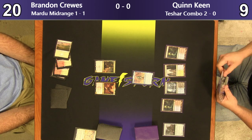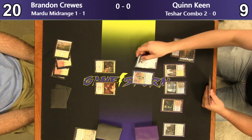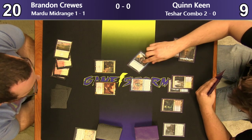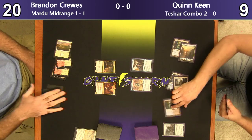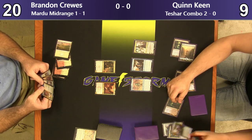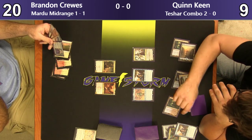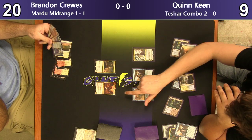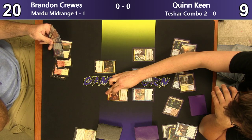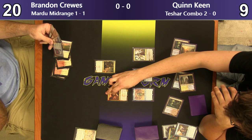He has one of them in the graveyard; it looks like he has some of them in his hand. He has the Diligent Excavator, which was the part he was missing last week when he played this. So whenever he casts his Historic spell, he gets to trigger mill. So he's going to mill himself here. He sees a Lazav, another Diligent Excavator. I can never say Excavator — every time I try to say it I go 'Excavator, Excavator' and I'm like, that's not right. It's Excavator.